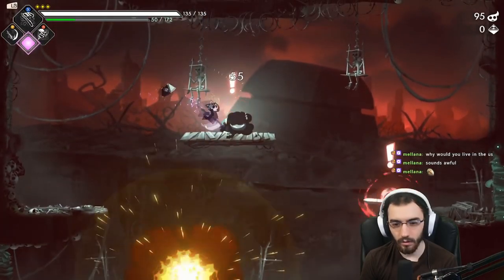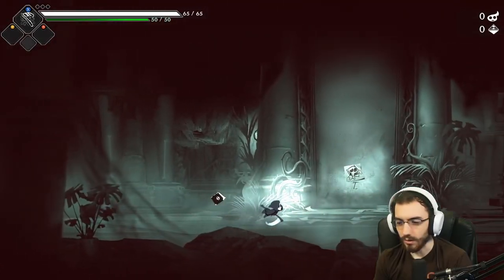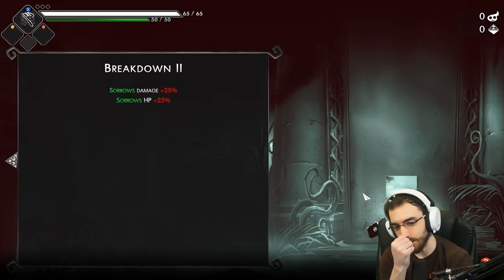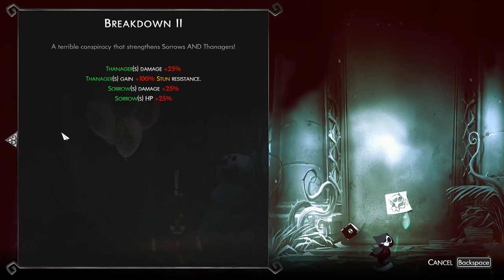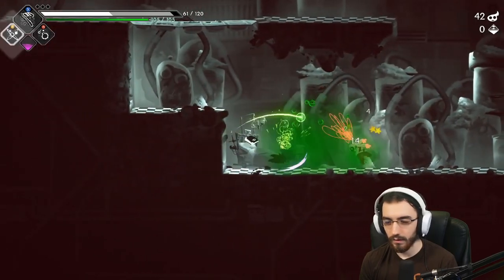This update also added a few more curses, weapons, and 23 new contracts to choose from at the beginning of a run. Most importantly, it added difficulty enhancers with breakdowns. If you clear a run you unlock Breakdown 1, clear that and you unlock Breakdown 2, and so on. Breakdowns added a lot of challenge to this game. I only got to about Breakdown 3 at the time, but this addition was incredible. Once the game fully releases, I'm excited to go back and play a lot more — these breakdowns just add so much replayability.